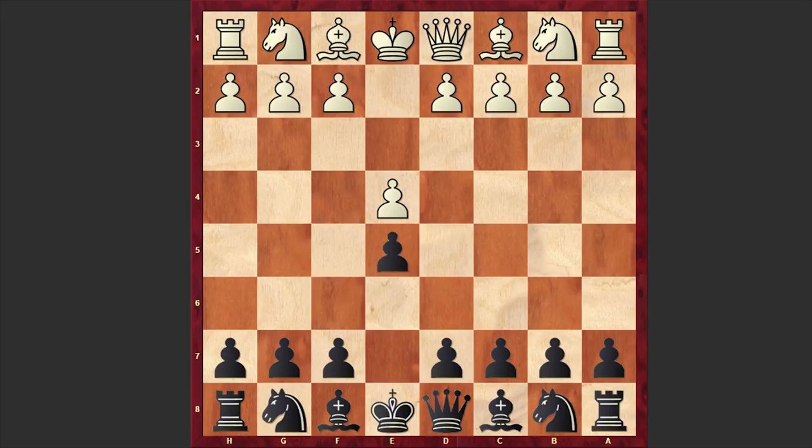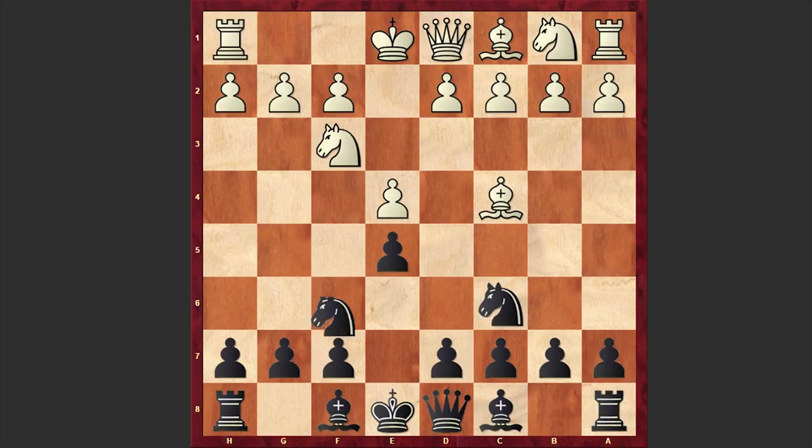Arnold opened up with e4 and Chigorin responded with e5, Nf3, Nc6, Bc4 — we have the Italian game — and Chigorin responded with the Two Knights Defense, Nf6. Black is inviting white to come after the f7 pawn, and we have it: Ng5, the jump is on the board, against which we have the main defensive move d5.